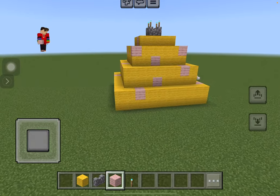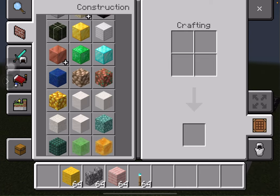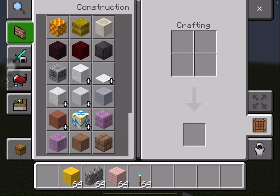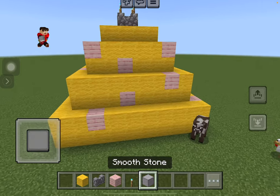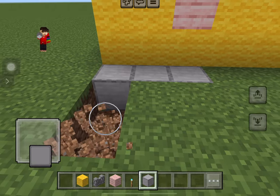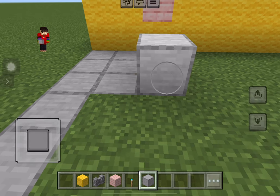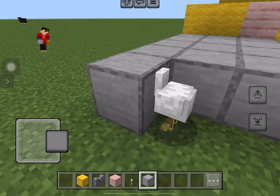Next up I want to do — maybe I want to make it like a birthday place. So I'm going to get some smooth stone and do that for the brown. I'm only going to do it — let's say five blocks out, like this. This isn't really part of the cake but I would like some decoration for the floor. I think this is taking too long, let's go to places, let's do it like this. Excuse me Mr. Chicken.